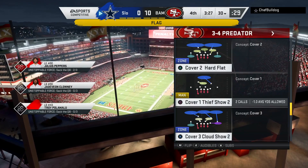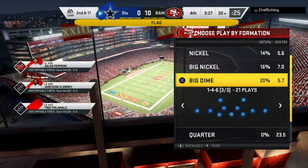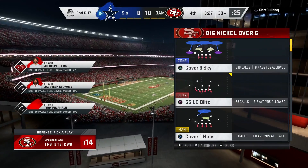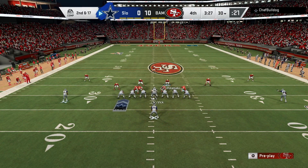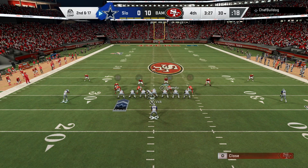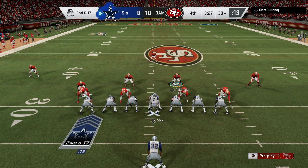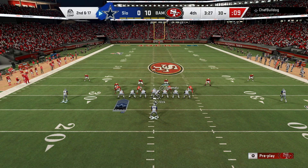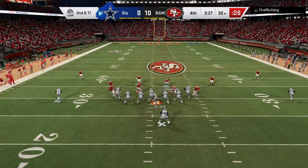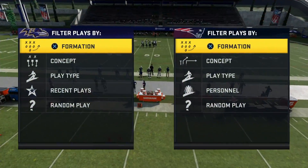You see your opponent come out in a cover three shell because there's one high safety, so you go to your cover three beater. I'm in a one high safety look, so he's going to go out to a smart routed out route on second and 17. He thinks it's going to be open. But I'm going to show you how to invert your defense and use advanced techniques where you show cover three but destroy the opponent, because post-snap it's not going to be there.